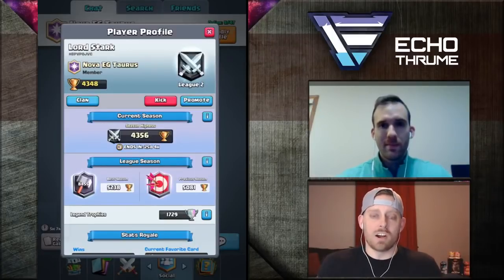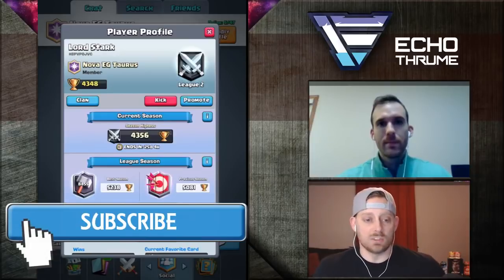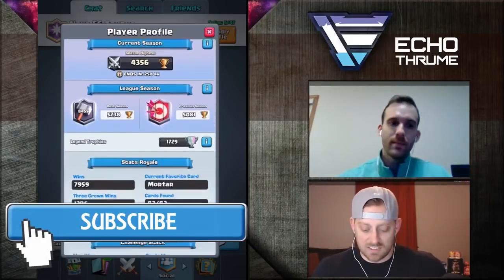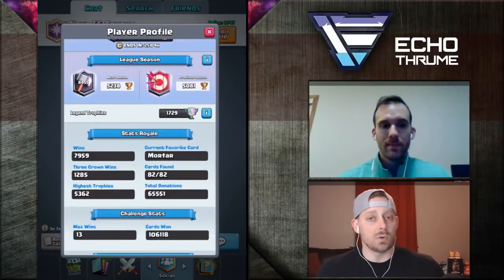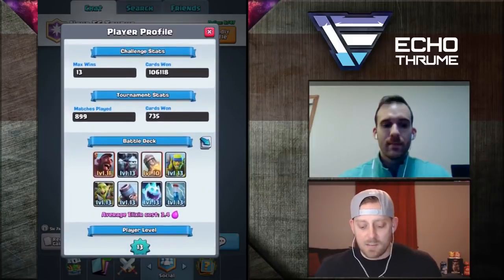Here we are with Lord Stark and his profile is right here in front of you. It's the beginning of the new season — 43 wins and 48 losses right now, but it's day one of the season. His all-time high is 5,362, and one of the decks we're looking at today is this Hog Mortar deck.